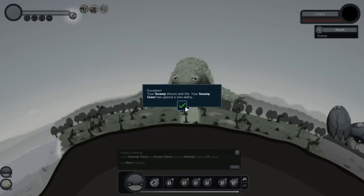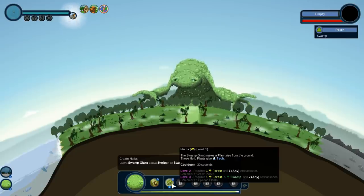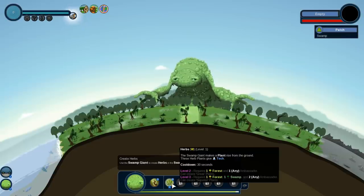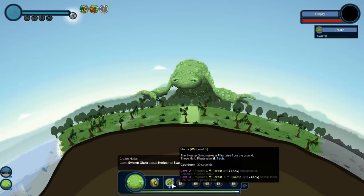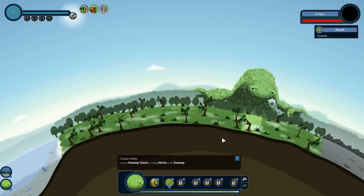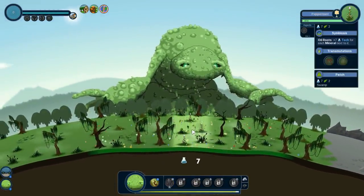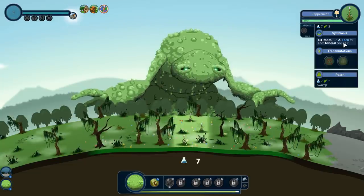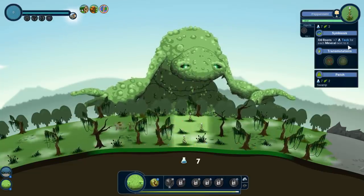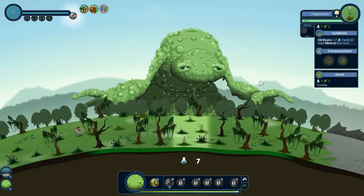Excellent! Your swamp thrives with life. Your swamp giant has gained a new ability — herbs! The swamp giant's special ability that it has just unlocked is adding herbs. The swamp giant makes a plant rise from the ground; these plants give it tech. Let's add it over here to leave plenty of room for potential villagers. Peppermint! Plus seven tech for each mineral next to it. So if we had the rock giant with us and put down a mineral, it would give us even more tech.